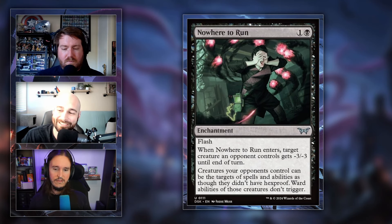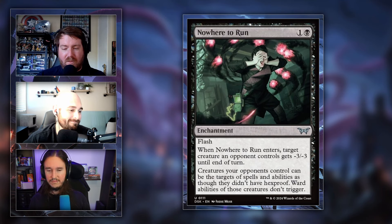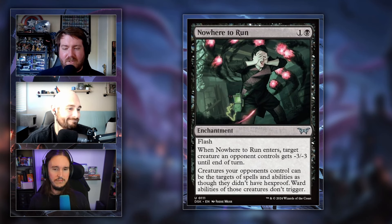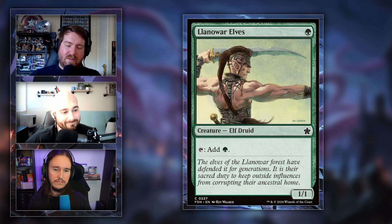Nowhere to Run is an uncommon that completely guts ward and hexproof for an entire board. You can flash it in to target something with ward, give it -3/-3, and ward doesn't even trigger. It's especially relevant since ward has become near-ubiquitous. The art team confirmed it could have been an instant but was made an enchantment intentionally to fit the set's enchantment theme, which also makes it better since it sticks around.